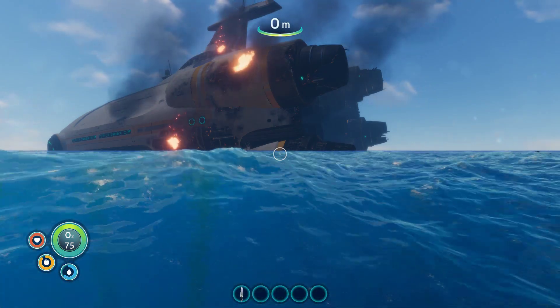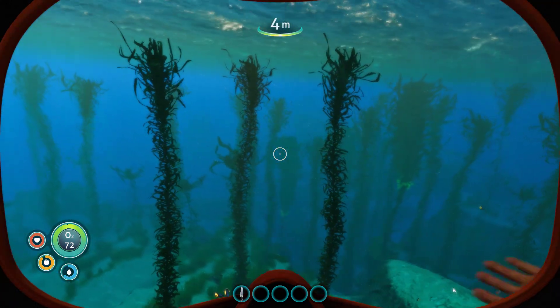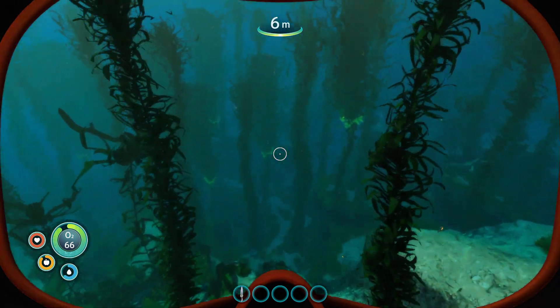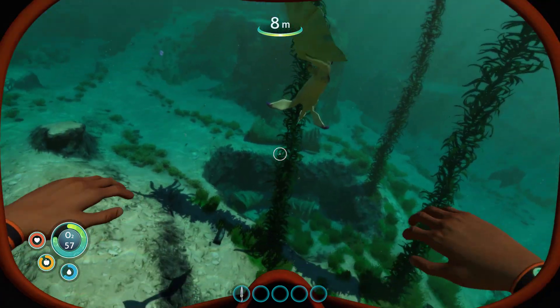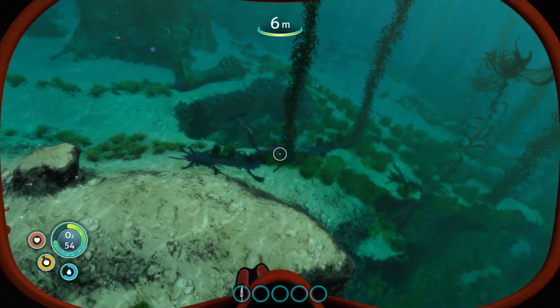Hi guys. So for this video I want to look at the basics of not being eaten. There are a lot of different predators in Subnautica. Some are bigger than others, some are more dangerous than others. But the one I want to look at for this video is the stalker. And they can look a bit scary, but you can avoid them in, I'd say, three different ways.